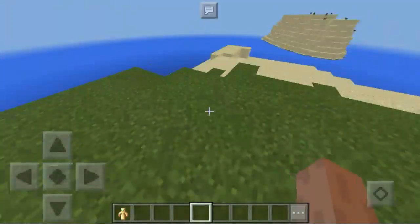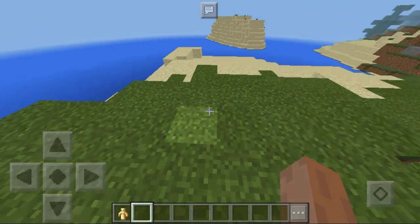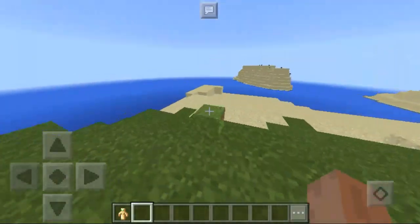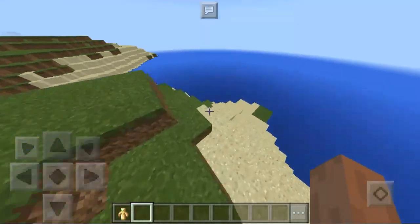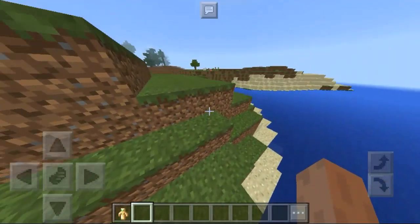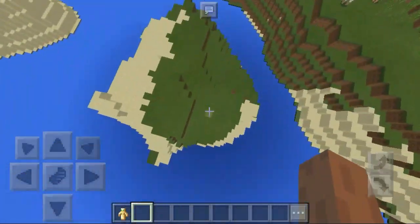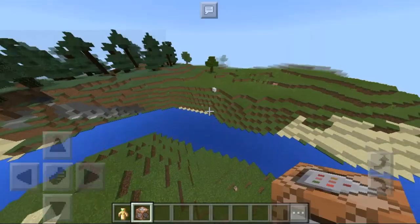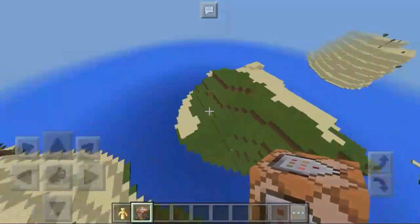Now that we've covered how to use them, let me show you how to get one. What you guys are going to need is a command block. Let me get one — we haven't dropped one, so I'll give myself a command block. There's our command block.